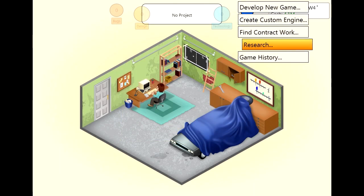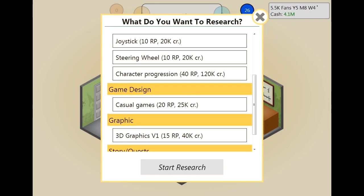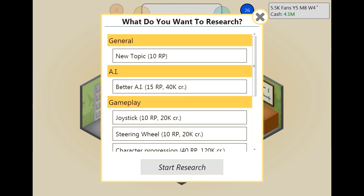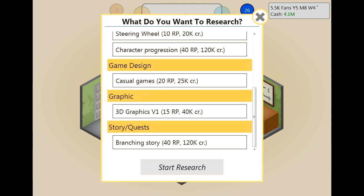We can also do branching story now. What do we want for our RPG game? Branching story is the only one that really fits into it. Maybe we'll put in the joystick — that's going to cost us 40 research points.